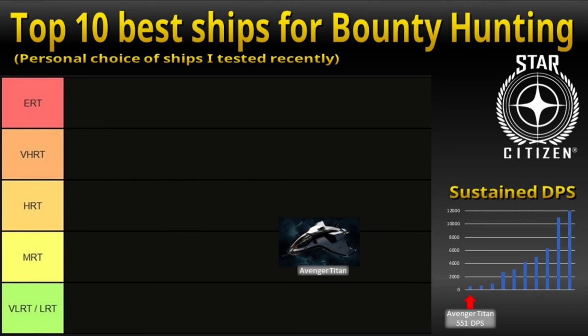First is the Avenger Titan, my second ever ship to buy after the starter ship, the Aurora. With a sustained DPS of 551 after upgrading, you are able to do low and medium targets with some practice. It is really easy to fly and I kept this ship as my first daily driver for a while.